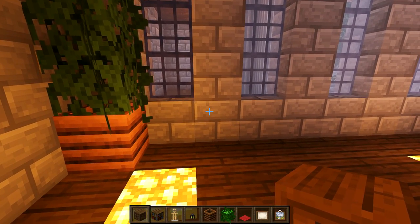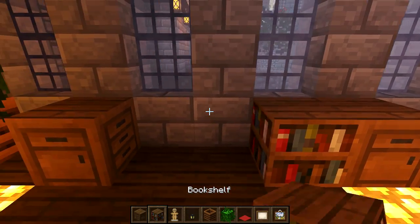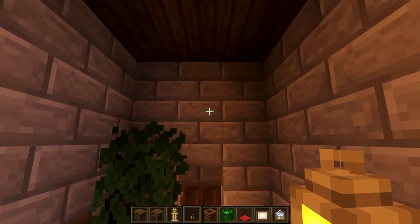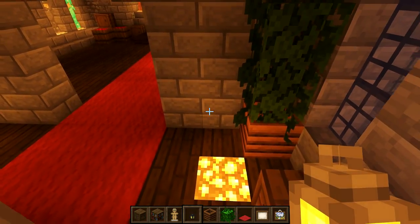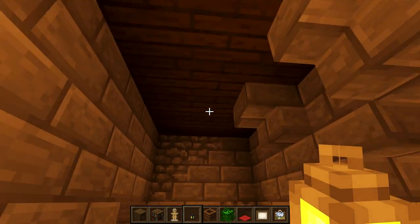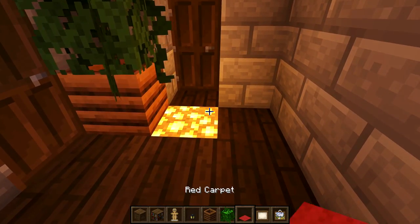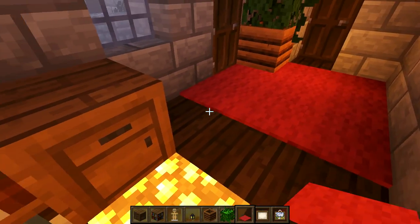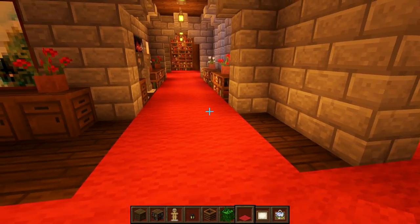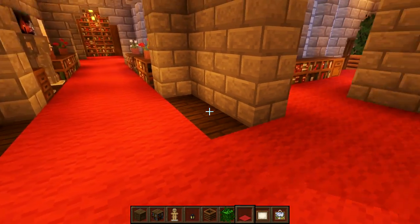We're going to start by putting a composter in each corner, then just two lots of jungle leaves on top. Then I'm going to put a crafting table where the window is, one block in, and place three bookshelves in between. Grab the lanterns and right where the door is, place one a block away from the wall on each side. You can also put some glowstone in the floor and cover it all with red carpet — nice and simple.